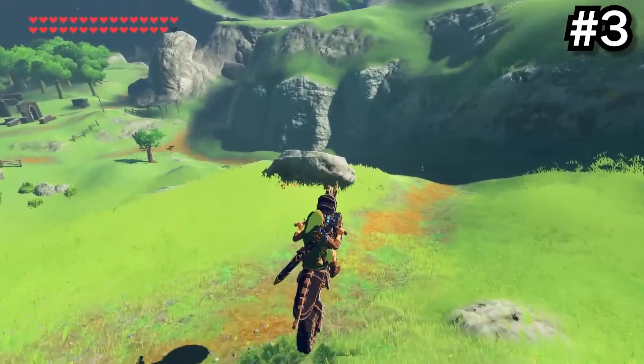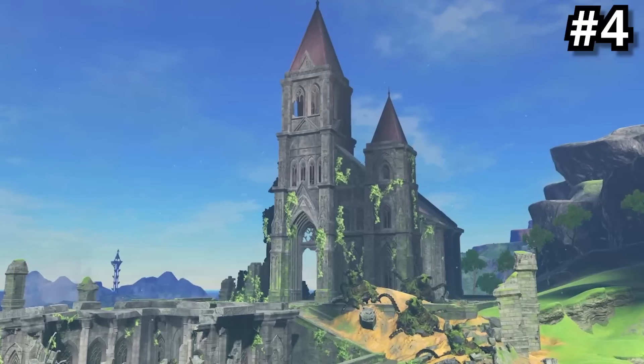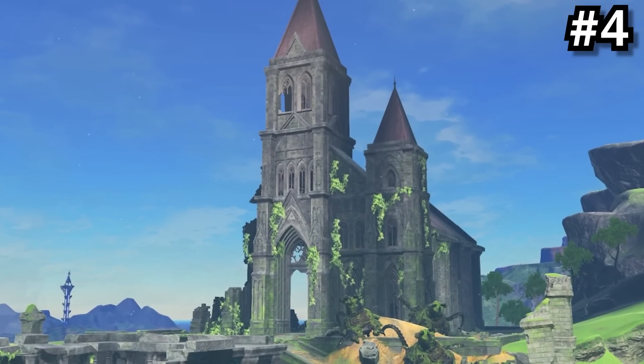The Master Cycle Zero's design is really cool, but if you look closer, you'll see that it's a horse with ancient armor. The Temple of Time theme is actually just a slowed down version of the one from Ocarina of Time.